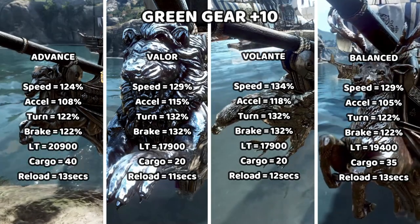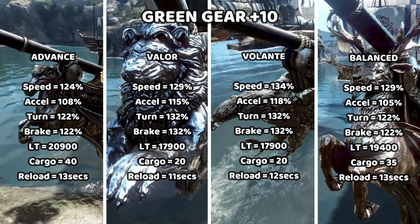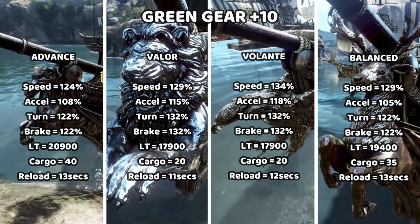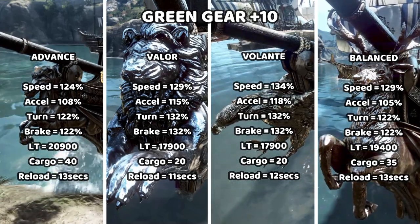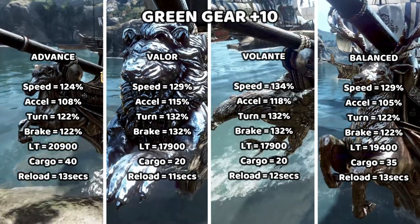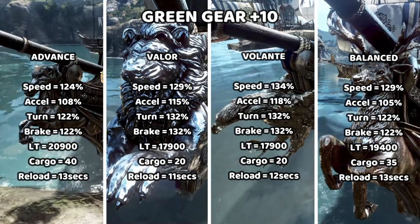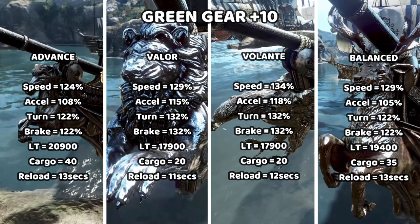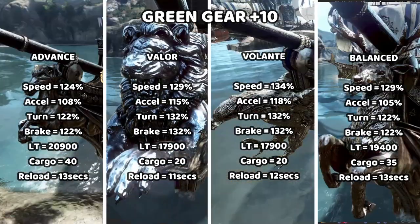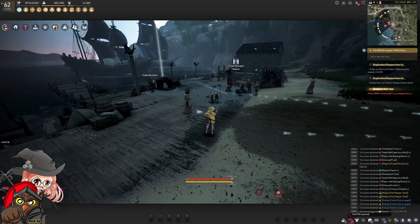Valor with green gear is 129 speed, 115 axle, 132 turn and brake, similar low weight at 17,800 and same cargo space, but the reload time is just 11 seconds. Green gear balances things out somewhat, but you'll see the most significant changes when we get to the blue gear.